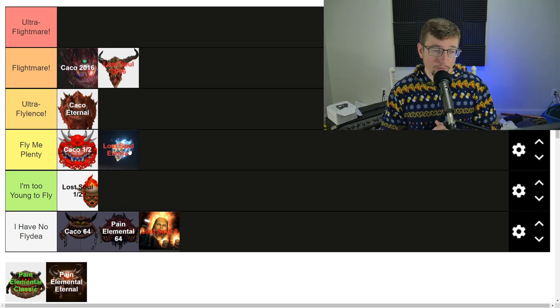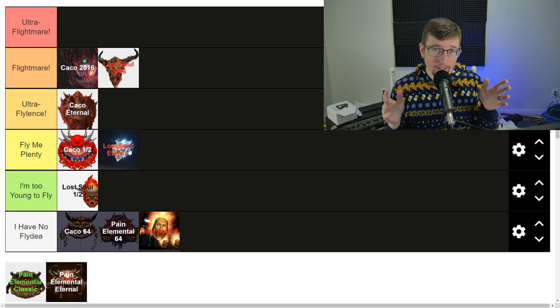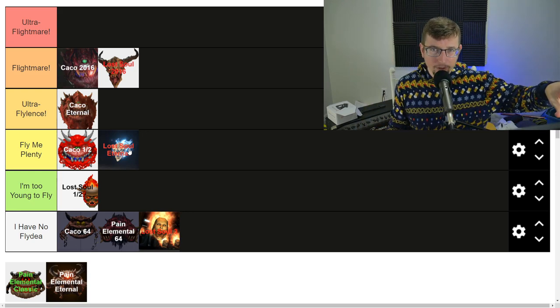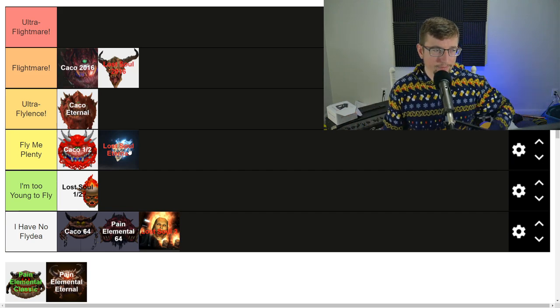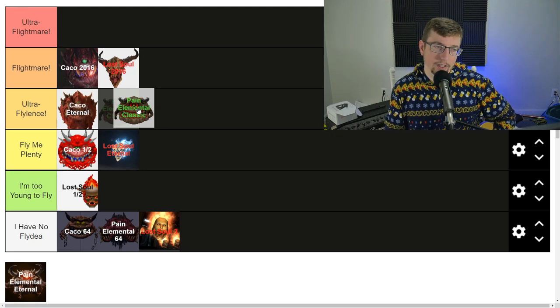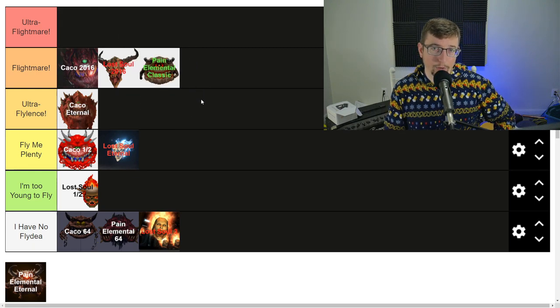The whole problem with the Pain Elemental classic is they shove out a million Lost Souls in the fight and make it annoying to focus on them — and then there's all the other stuff going on in the battle. These guys — I know they have to at least go in Flightmare. I wanted to put them in Ultra Flylence at first, but they cause too much trouble when you get multiples. They're not quite Ultra, but they are regular Flightmare. You do have to be careful.